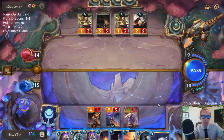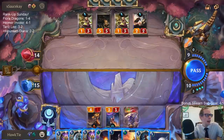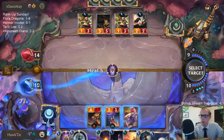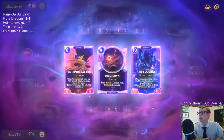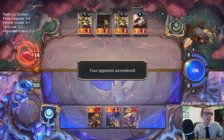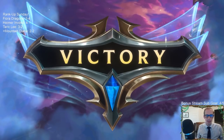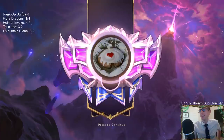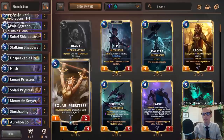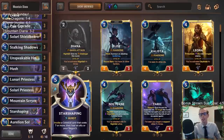After this game I'll talk about some pointers for new players. GGs, that's going to do it — three and two. That is not the typical game. But there we go — this Invoke stuff, you can just see the late game we have here. With Lunari Priestess, Solari Priestess, Mountain Scryer getting all those Invoke cards, Stalking Shadows giving multiple copies of those things — it is crazy. We weren't even using our Star Shaping and getting Celestials until the very end.